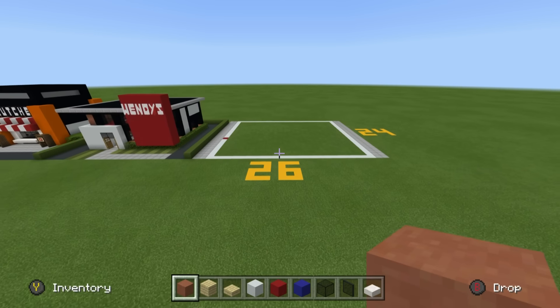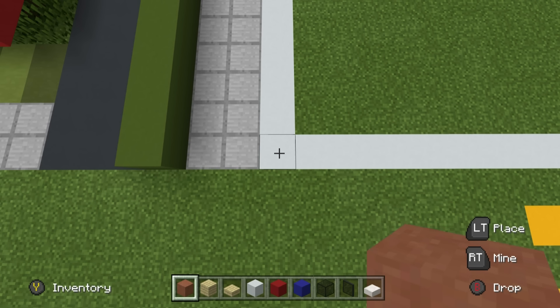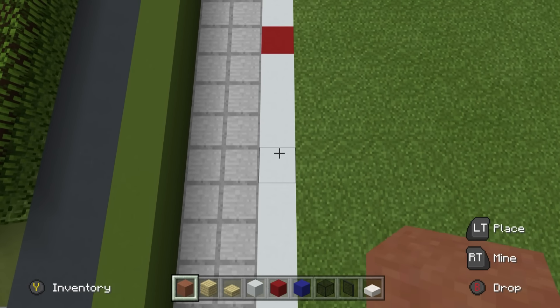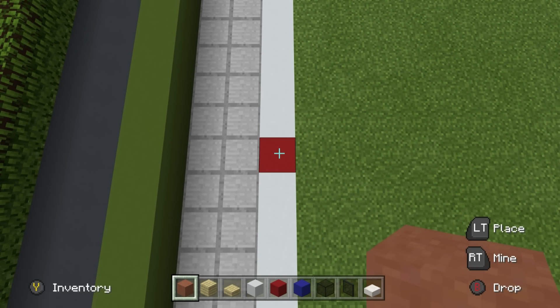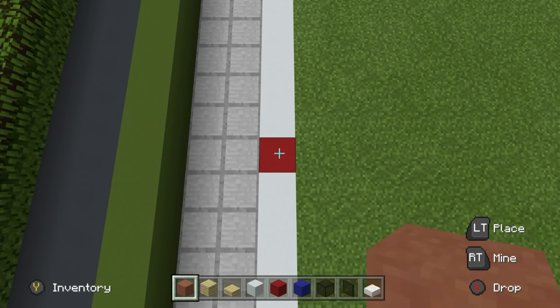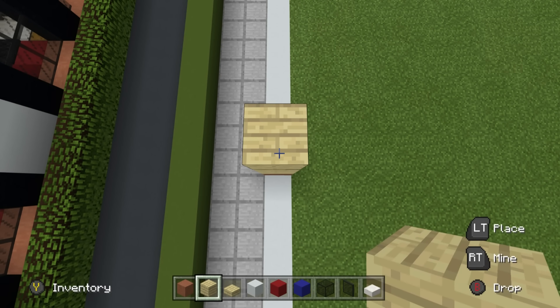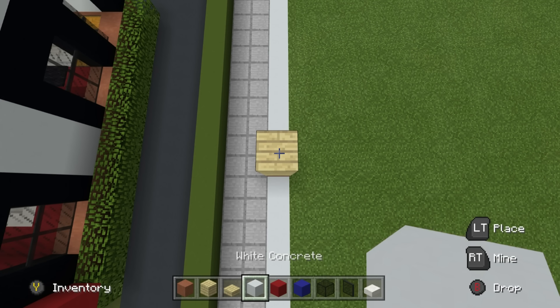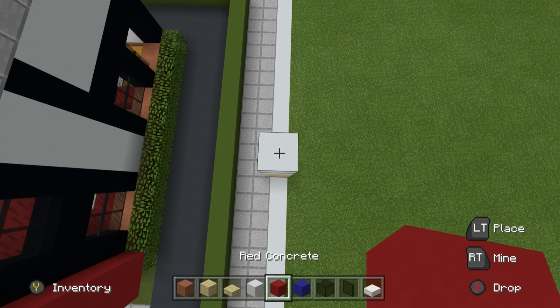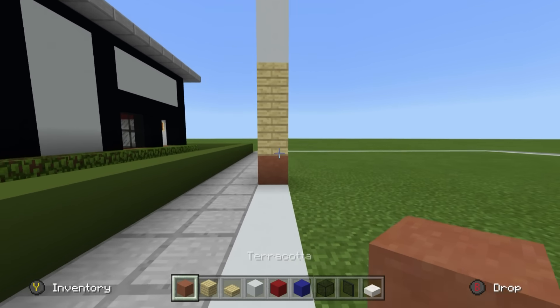Step one: come all the way to the front left-hand corner of the grid. From the front left-hand corner, count backwards one, two, three, four, five, six, seven, eight, nine - this is your starting position. On top of this block, place a terracotta, then three birch wood planks, two white concretes, and additionally a red concrete on top. That's roughly the height of the building.